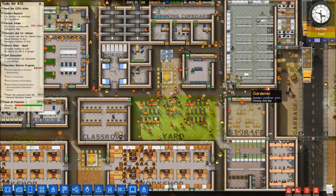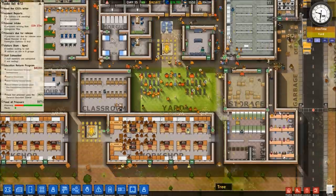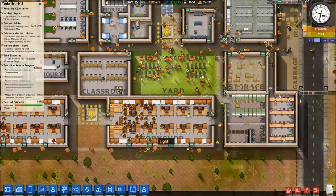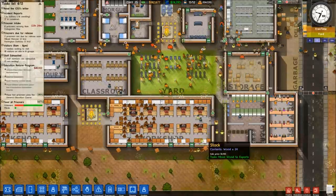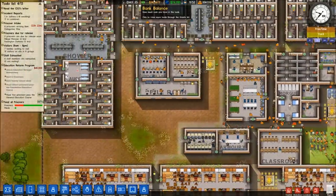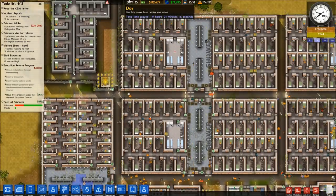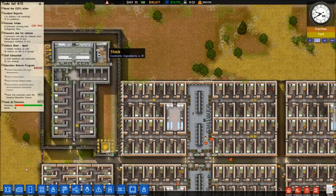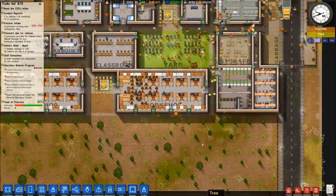What's up everyone? I am back with another Prison Architect video. This time I'm bringing you a tutorial video on how to make an optimal workshop. So you can see this is my prison that I showed in my last two videos. In the previous two videos I discussed a mod and also my little isolated section of the prison, but this time I'm going to be discussing the workshop.